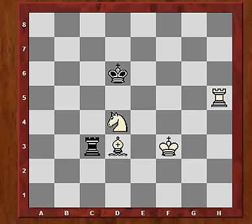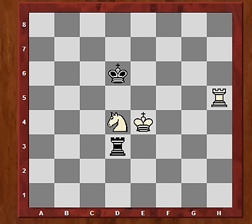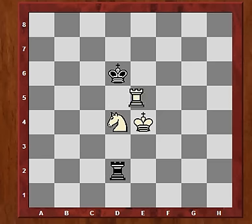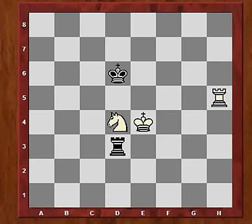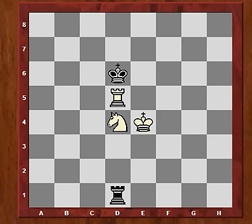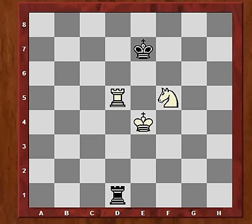Nd4, double exclamation mark. Because after the bishop is taken, Ke4 is played and the rook is actually trapped surprisingly. If Rd2 then Rd5 check — that's the same result as the game. If Rc3 then a knight fork. Ra3 is also a knight fork and so is Rg3. The only choice is Rd1 and now Rd5 check. There is no way black can avoid white winning the rook with a discovered attack. If Kc7 then this, or Ke7 then we have this. And then white is a rook and a piece up. So I hope you enjoyed that one.